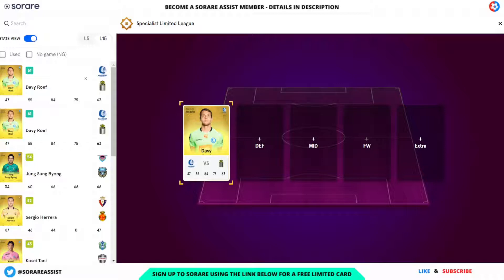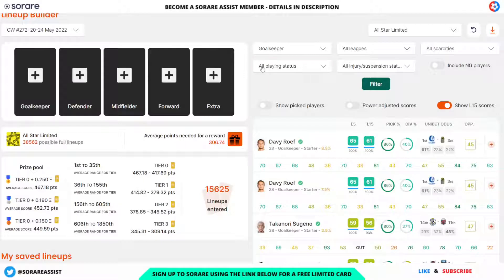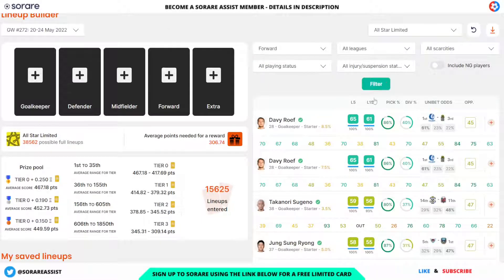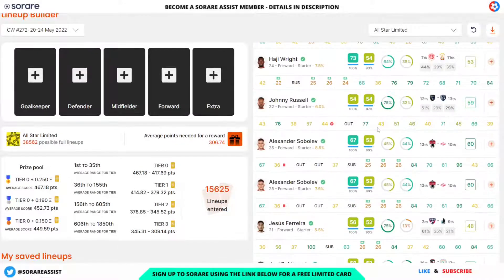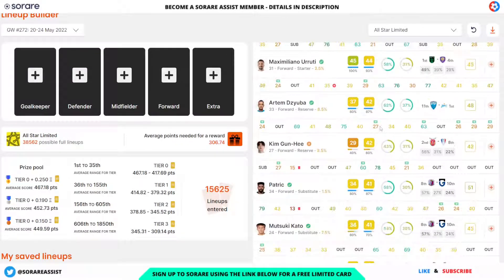There are still plenty of quality players I can pick scoring well even with 59 or below in the last 15. Next I'll look at the forwards, because my strategy is to look for a forward in the 40-or-below category, so I'm going to see if I can fill a couple of slots with forwards averaging 40 or below in the last 15.